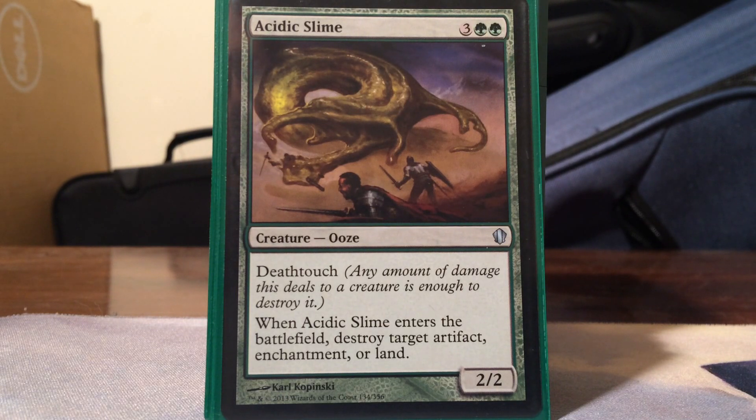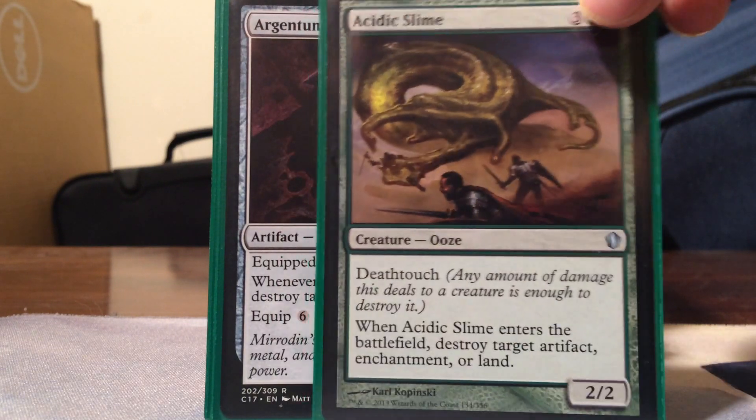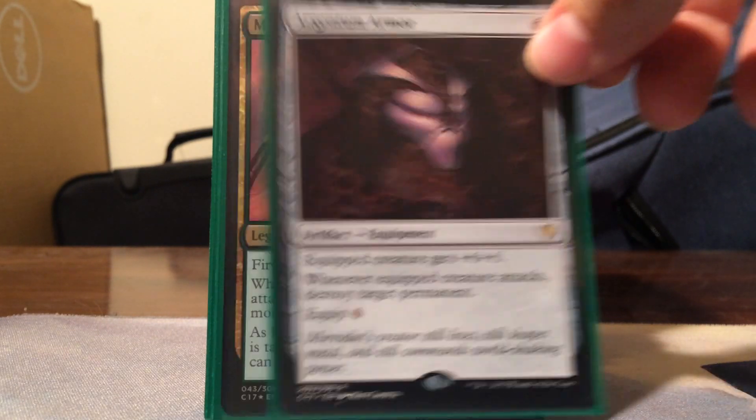Acidic Slime - and fun fact, Heirloom Blade can be put on Acidic Slime. If it blocks and dies, it can get Scavenging Ooze, and vice versa - Scavenging Ooze getting Acidic Slime. It destroys target artifact, enchantment, or land on ETB, which is pretty good. Argentum Armor: six mana, six equip, gets +6/+6, and whenever equipped creature attacks destroy target permanent. With the hammer out you pay six and it goes straight onto the creature - it's absurd and that's why it's in here.